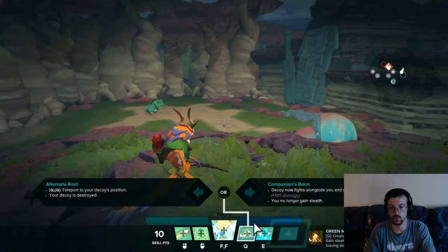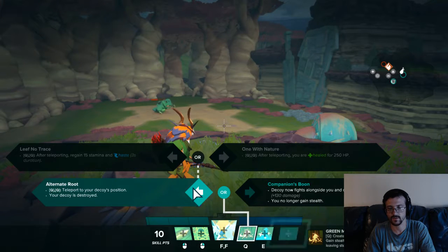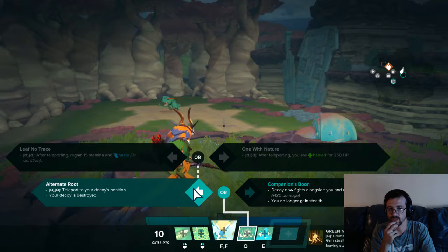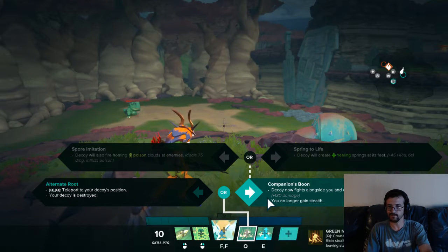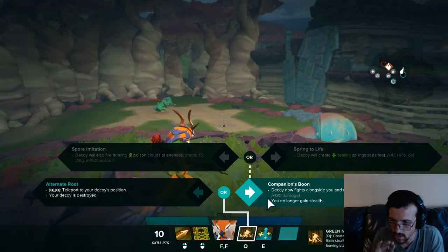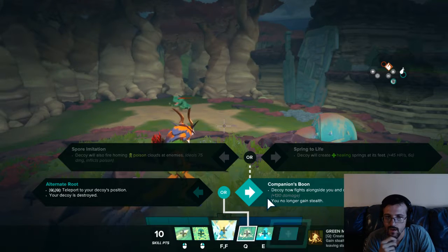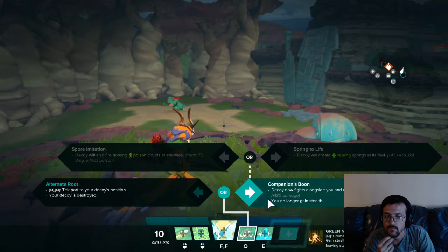For the Q ability upgrades, Alternate Route lets you teleport to your decoy's position and the decoy is destroyed. After teleporting you're healed for 250 — that's a nice on-call heal. After teleporting you also regain 15 stamina and get haste for 3 seconds — both really good. Or Companion's Boon: the decoy now fights alongside you and deals increased damage — plus 130, so roughly 170 total since the companion does about 40 damage — but you no longer get stealth. Spore Imitation makes the decoy fire homing poison clouds dealing 75 damage and inflicting poison. Spring to Life makes the decoy create healing springs at its feet.